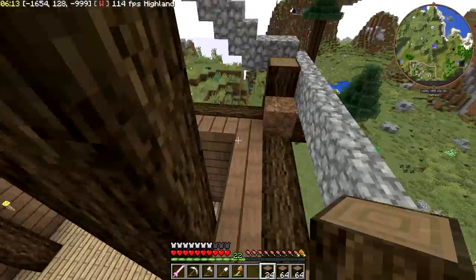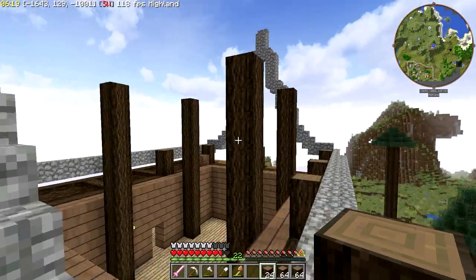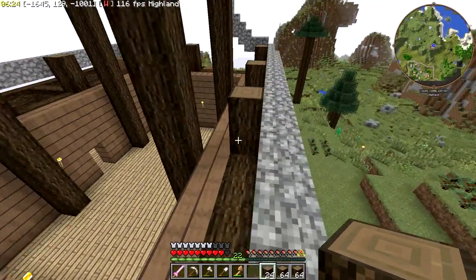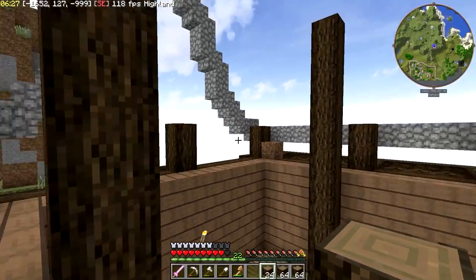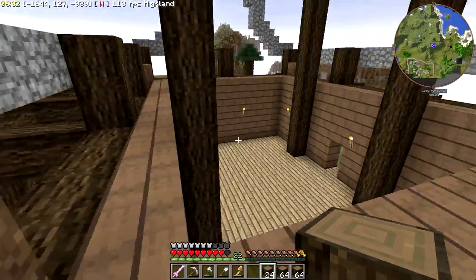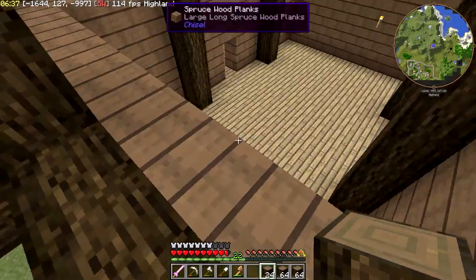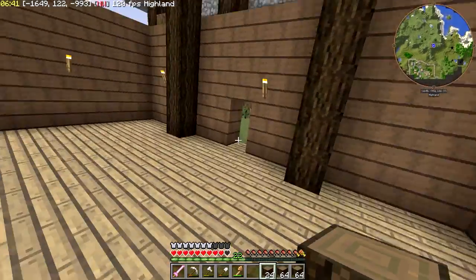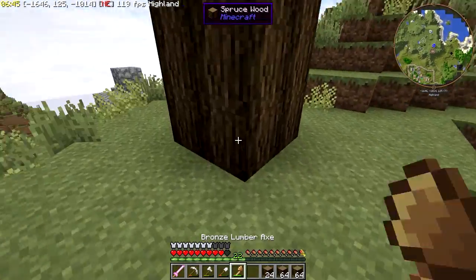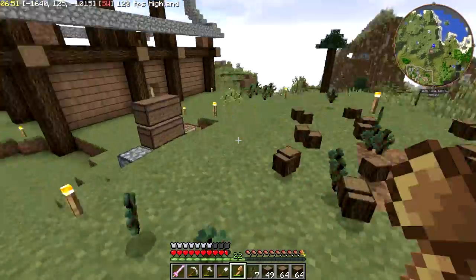It doesn't have to be perfect - this will give us a general idea. That's going to go up really tall and give us a lot of space inside the house. We'll have a second story here - I'm not really sure what I'm going to do with that space, might just use it for storage. But all in all, the house is definitely coming along, and I think you guys have a general idea of what it's going to look like once all is said and done.